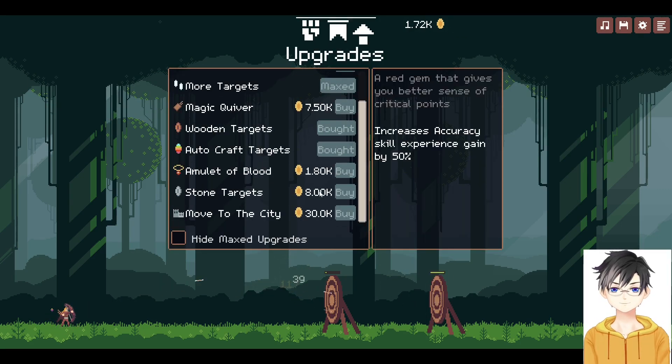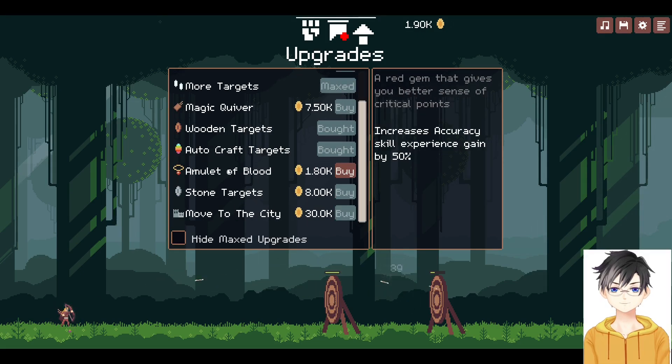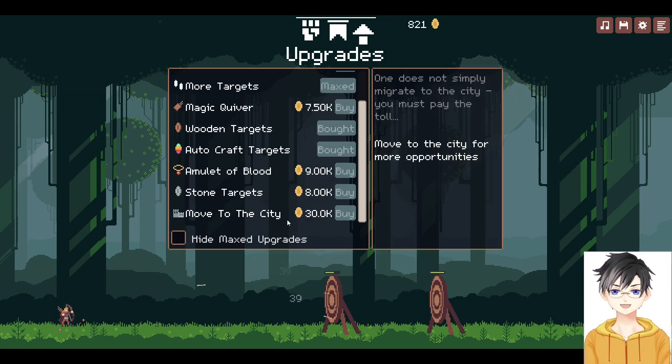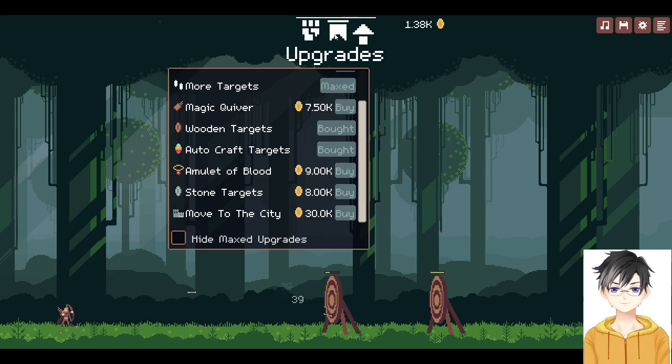Stone targets is next. What's this one? Increases accuracy experience — let's get that upgrade. All skills are maxed. He didn't tell me what 'move to the city' does, but I'm assuming one does not simply migrate to the city — you must pay the toll. Move to the city for more opportunities, okay.